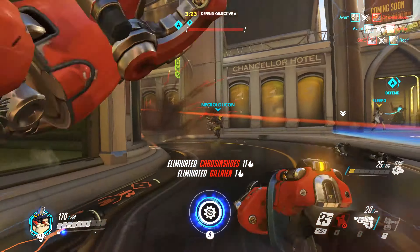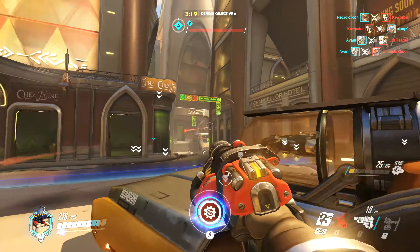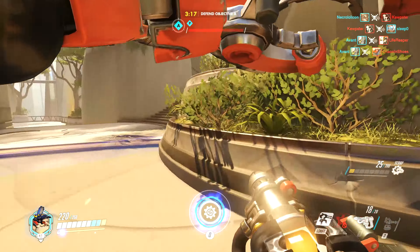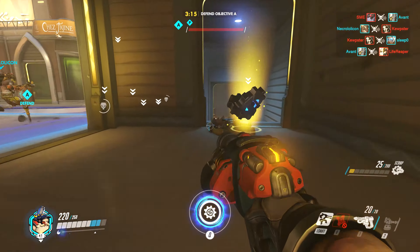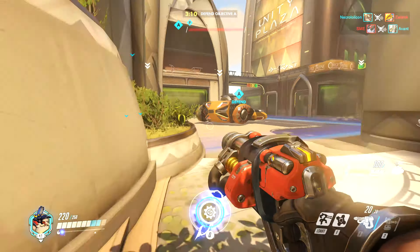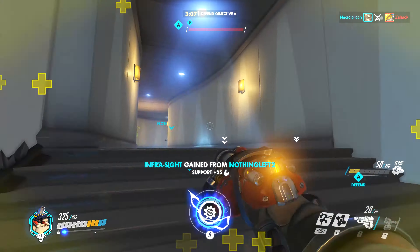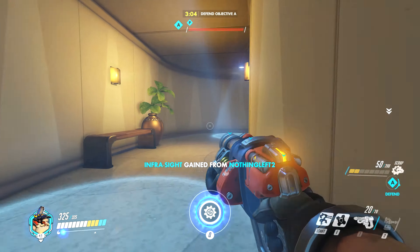That makes it a fair bit better. It's really funny if you do it on a payload — it's extremely deadly. And if you've got a Winston or Reinhardt shielding you on a payload with this, it's just almost unbreakable. Being small, Torbjorn does have the smallest hitbox, so his survivability is okay, and he can give himself and his teammates armor, which is pretty neat.